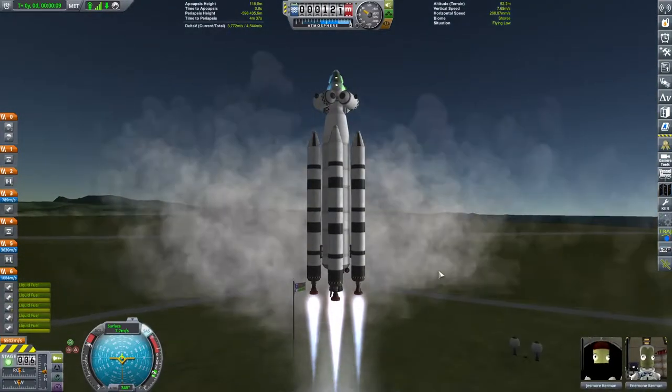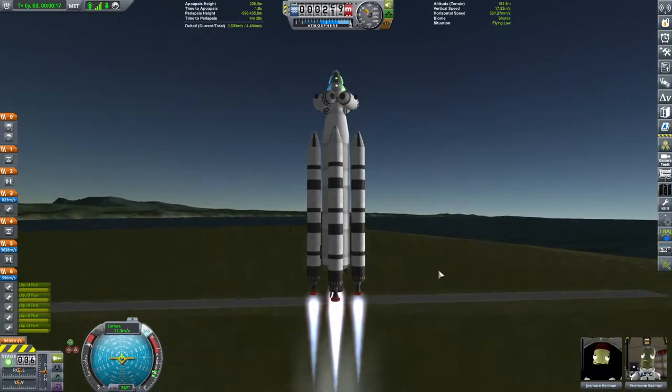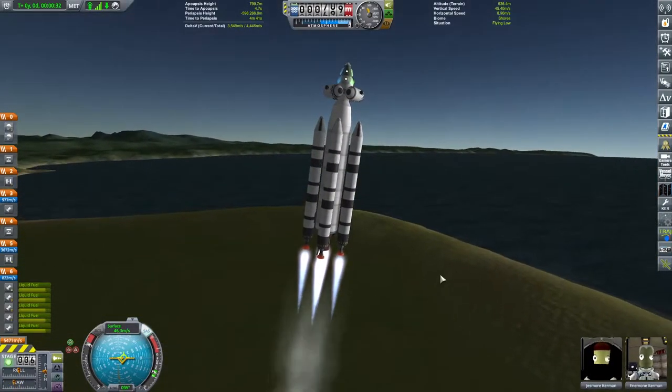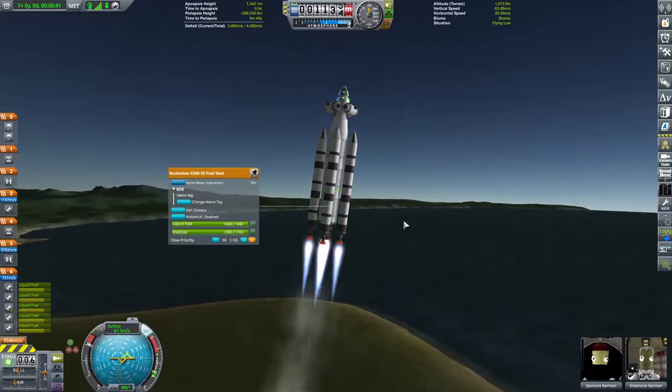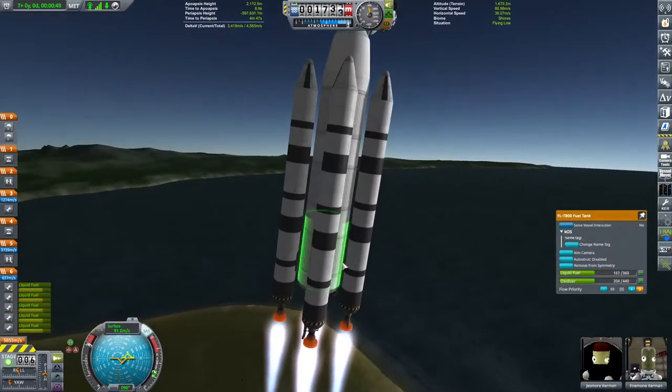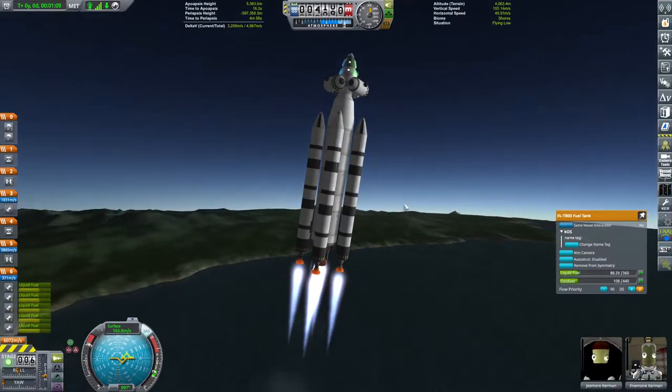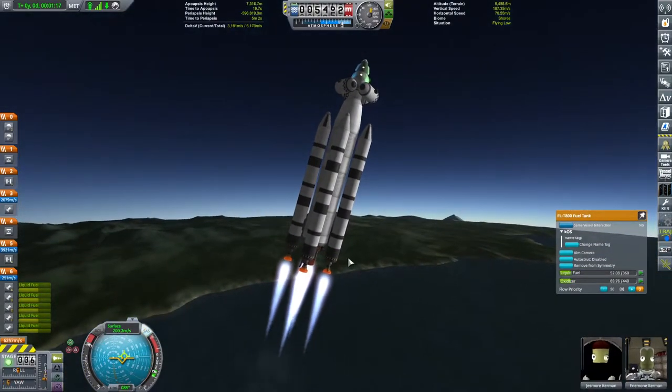A couple of things to note: the sunrise playing out on the side of the craft, and also I put some RGB lights up on top. We've got the blue and the green in view, and when I spin the craft round for a pitch manoeuvre you'll see red on the back. We're keeping an eye on the amount of fuel in the side tanks, because I've used fuel priorities to make sure they empty first.